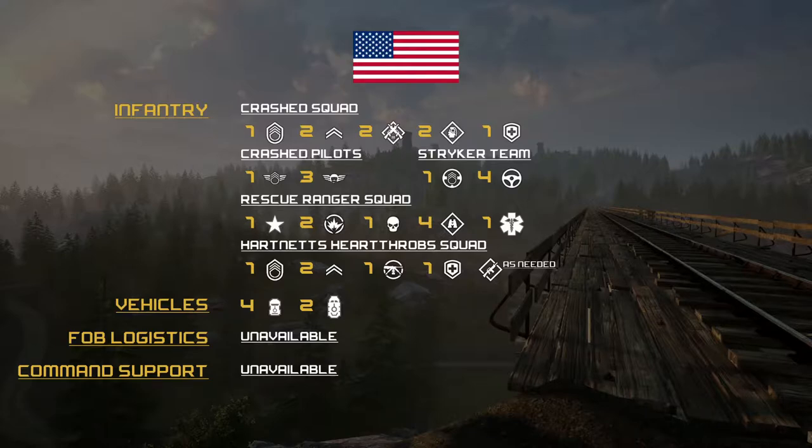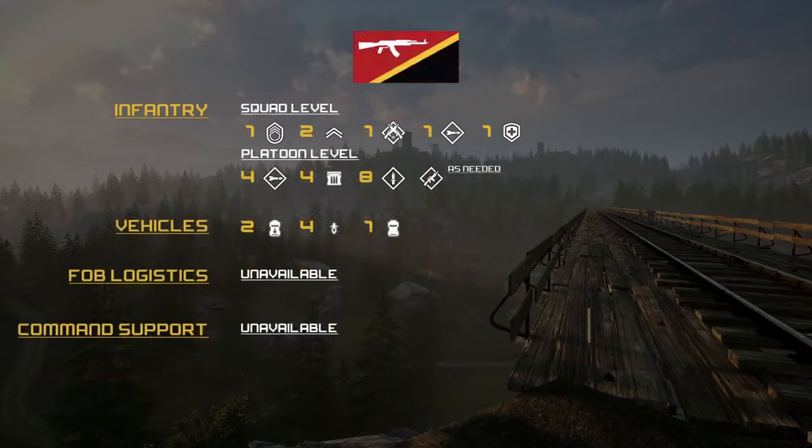They'll also have four Rangers and one Ranger medic, plus a Striker team of one crewman SL and four crewmen. There's also a special Hartnett squad — one SL, two FTLs, one MG, one medic, and riflemen as needed — an optional class depending on total assets. This doc was originally made for 80 people; now there are around 100, so that will get updated. Vehicles: four up-top 50-cal MATVs and two Striker CROWS; no FOB, no logistics, no command and support. On the INS side: one SL, two FTLs, one AR — no MG3 — one LAT, one medic, spread across the platoon four LATs, four ammo bears, eight raiders, and fighters as needed. Vehicles: four techies, four motorcycles, and one trans techie; no FOB, no logistics, no command support.